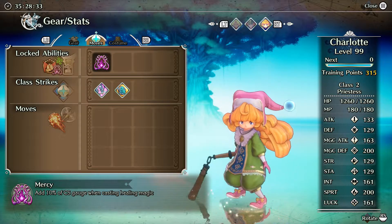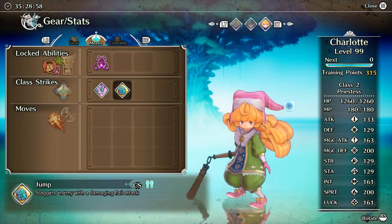That's basically all she's gonna do really for now, and you will see that gauge fill up just hanging back, keeping your party up. You can also switch to her manually and just spam heals — you'll build the gauge that way. She gets another class strike at tier 2.